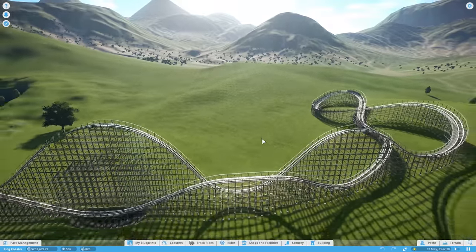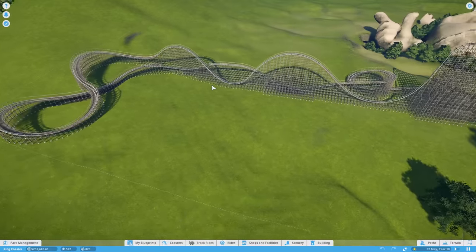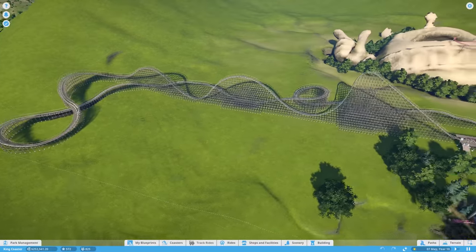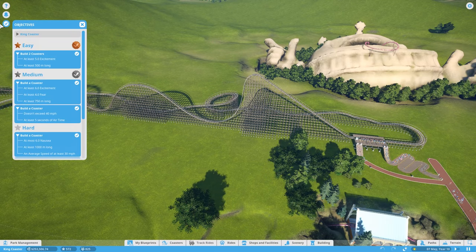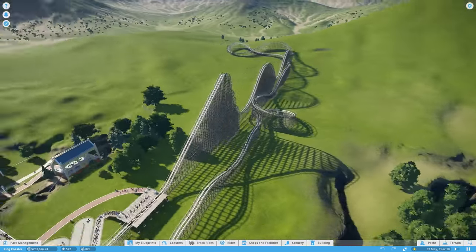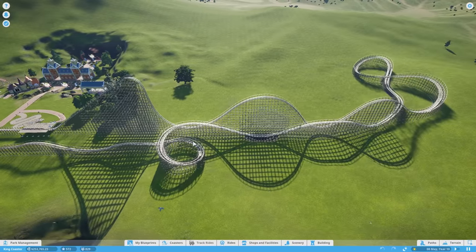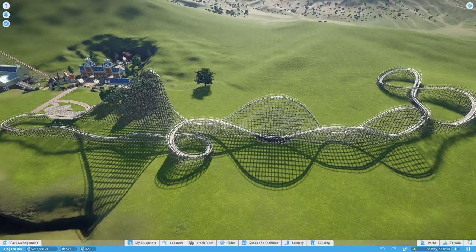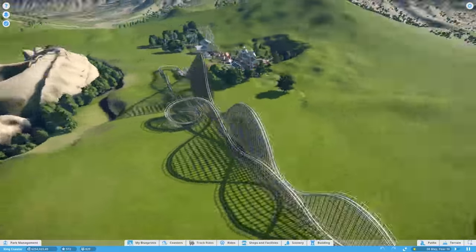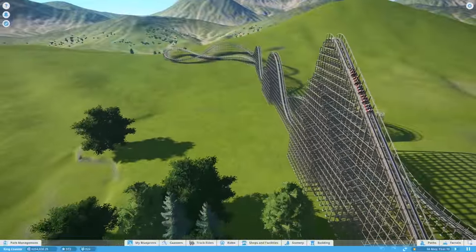One thing I did do off-camera was add a block brake section here. It doesn't change the stats particularly much, although it does slow down every cycle. It still fills the criteria for the first hard gold star there, and it gets two cars running, so it's very profitable. You'll see one going around here while the other is getting filled up. As this one goes out, this one comes in — they run really smoothly, there's no stalling at any point. Really nicely timed, if I do say so myself. I'm quite happy with it, so I am going to pop it onto the workshop.